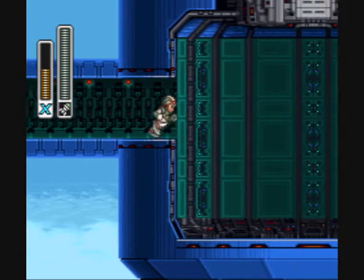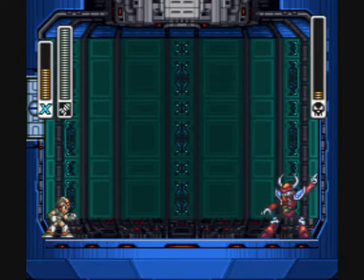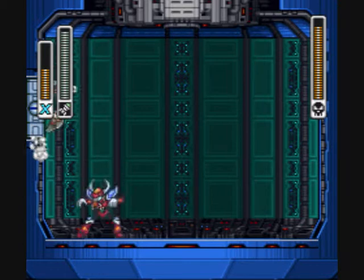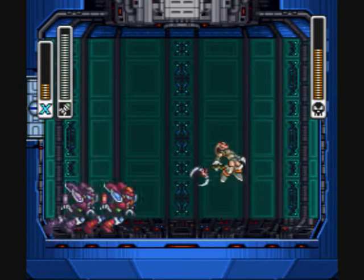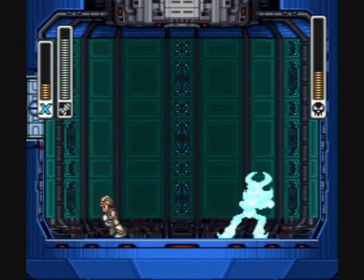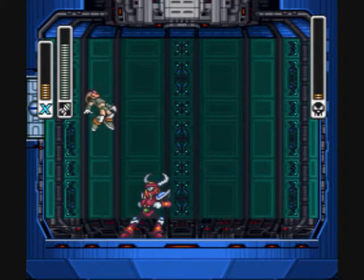Équipez-vous des missiles de Chill Penguin. Regardez un peu les dégâts que je vais faire. Un boomerang, il n'est pas spécialement chiant. Le saut de choc, c'est quand il fonce vers vous pour vous prendre et vous projeter avec ses pinces. Le fait qu'il lance son boomerang, c'est pas ça le plus chiant. C'est vraiment quand il fonce vers vous et qu'il veut vous choquer, ou qu'il vous attrape avec ses pinces et vous projette.